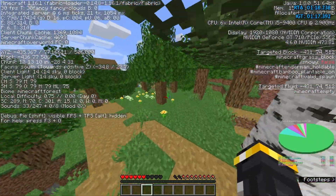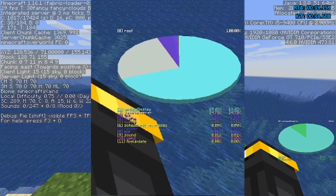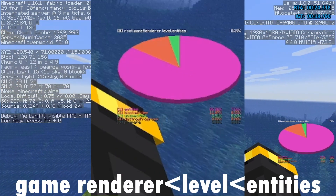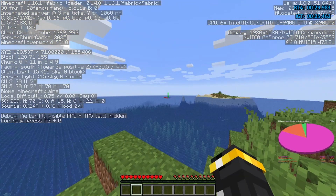Now let's say you saw a furnace in the pie chart — now you know that you spawned next to a village with a blacksmith. Now let's set up the pie chart for finding buried treasure. After you open the pie chart, click on 'game renderer', then 'level', then 'entities', and there it is. In the next episode I'll show you how to actually find the treasure.